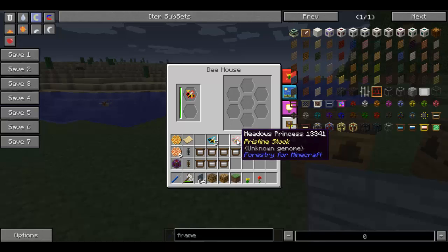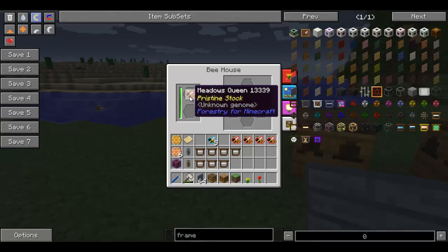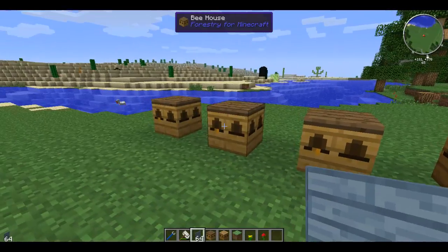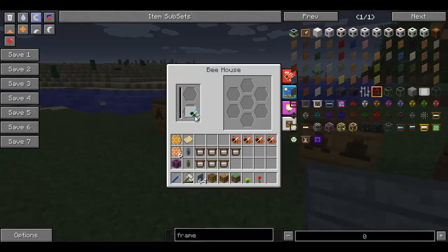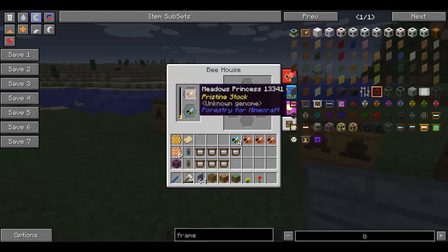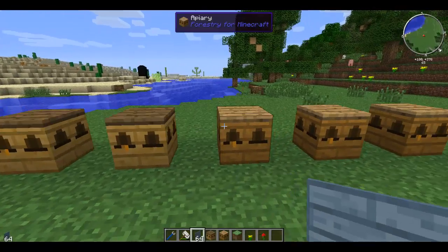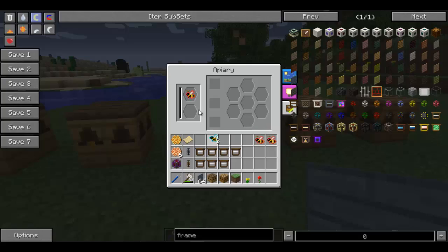Certain items can come from here, as well as another princess and a couple more drones, and depending on some of the attributes of the queen as to how many you'll get. I'm going to put them all in now. The queen will always be the same as the princess, but when they breed out you might get a princess of a different type. That is what mutation is.